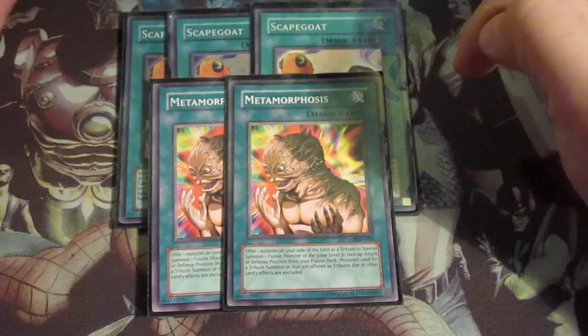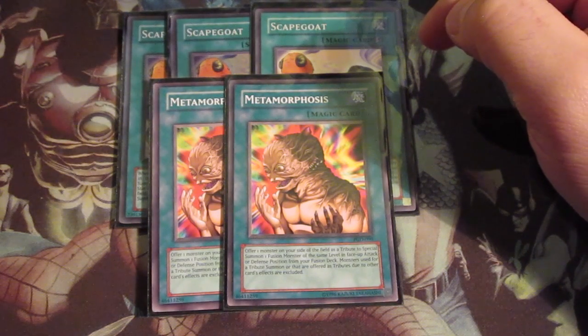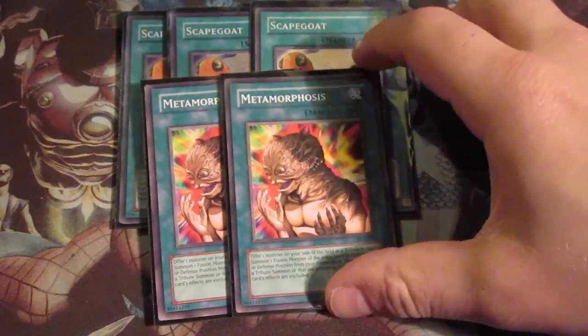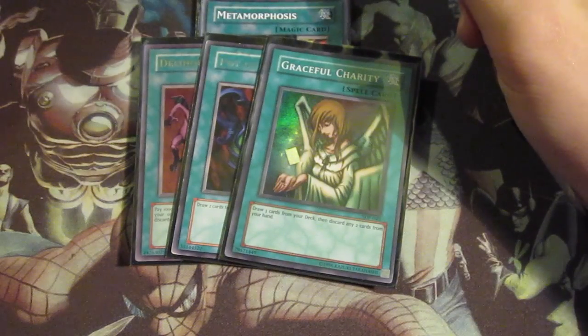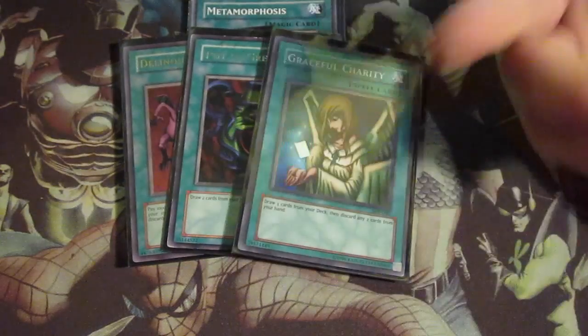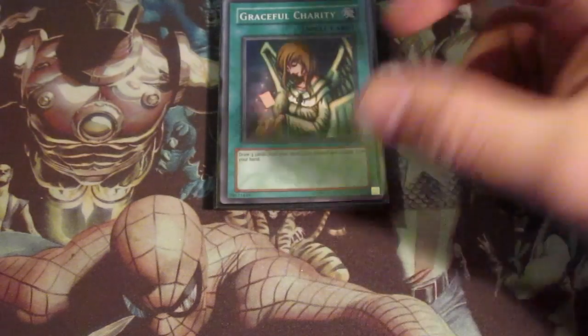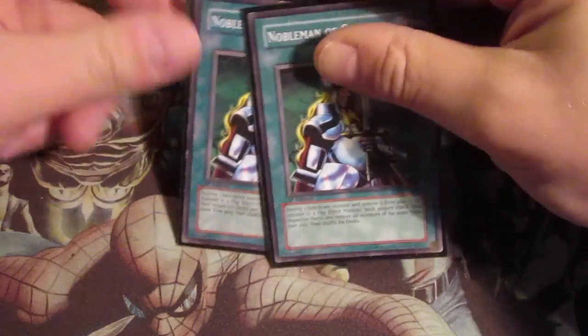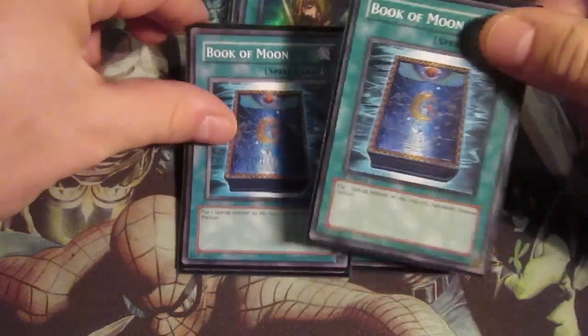I also run two instead of three Metamorphosis - that's a choice because it's kind of cloggy, and you can return it to your hand with Magician of Faith if you want. Then triple Pot of Greed - not Duality - the Pot of Greed, Graceful Charity, and a great majority of strong spell cards. For some doubles: two Nobleman of Crossout and two Book of Moon. Three really strong cards.